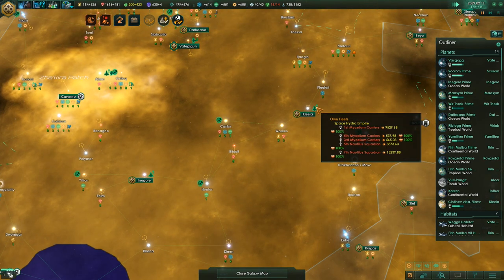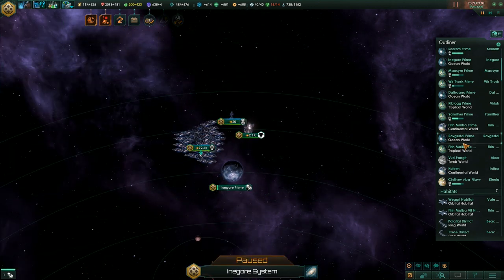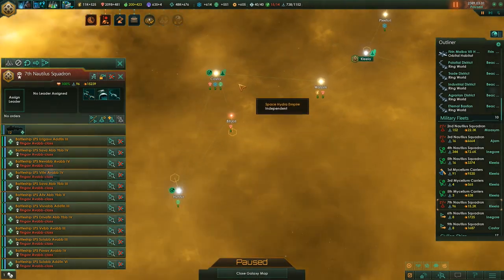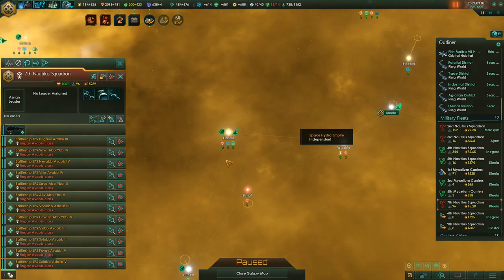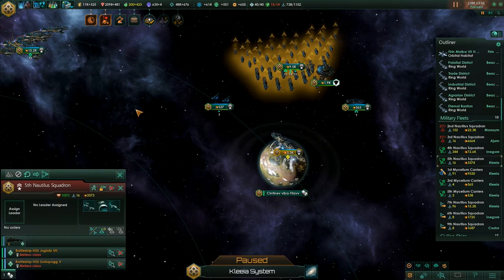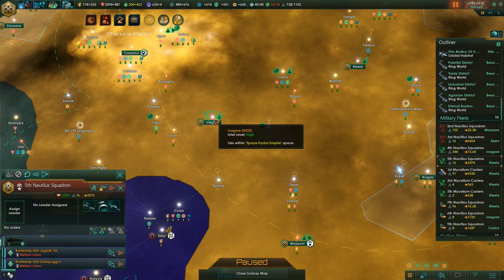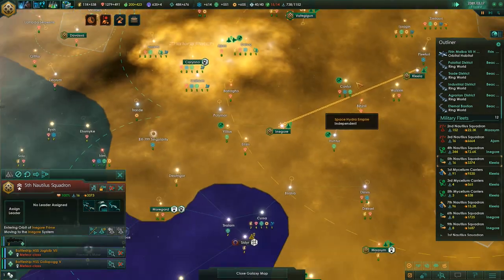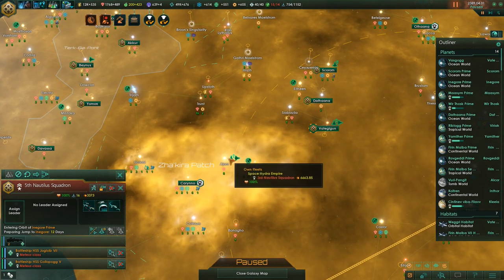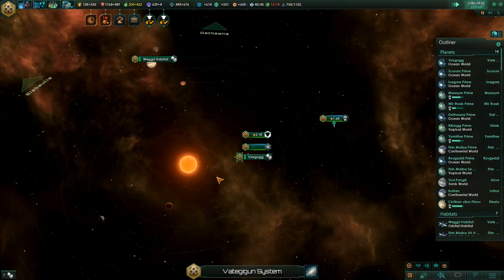The ships finally arrived and are upgrading. Let's upgrade them in that system - no need to move, it's faster this way. Once upgraded, merge with other battleships and off to Inegor Prime. The megastructure is at 85% - it should finish soon.